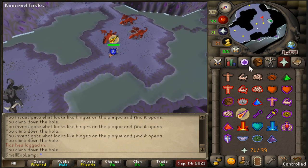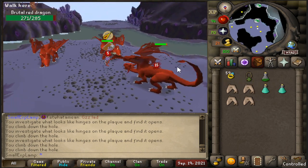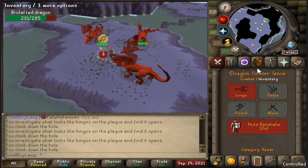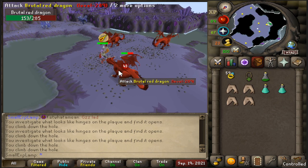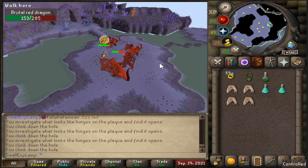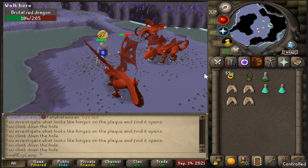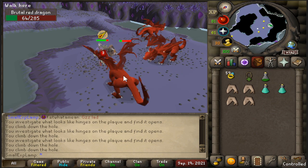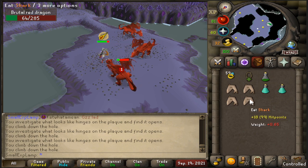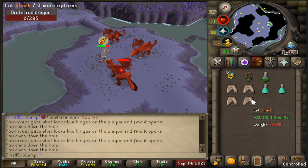Go ahead and find your way down and make your way to the Red Dragons between the Black and the Blue, and just make sure to pray Mage. You could also pray Piety if you'd like to get these done a little bit quicker — kind of up to you and where your kill count stands. But once you're down here, make sure that whatever weapon you are using is on Stab, and then just start tearing through the Brutal Red Dragons. In higher-level gear it's going to be a little bit easier, but that's why most people are probably going to want to come here with Range. You will get dealt a little bit of damage here and there, but nothing too much to worry about. If you need to bring more food, go ahead and do that. You will be banking a lot because you get three to four drops per kill that you'll be picking up.